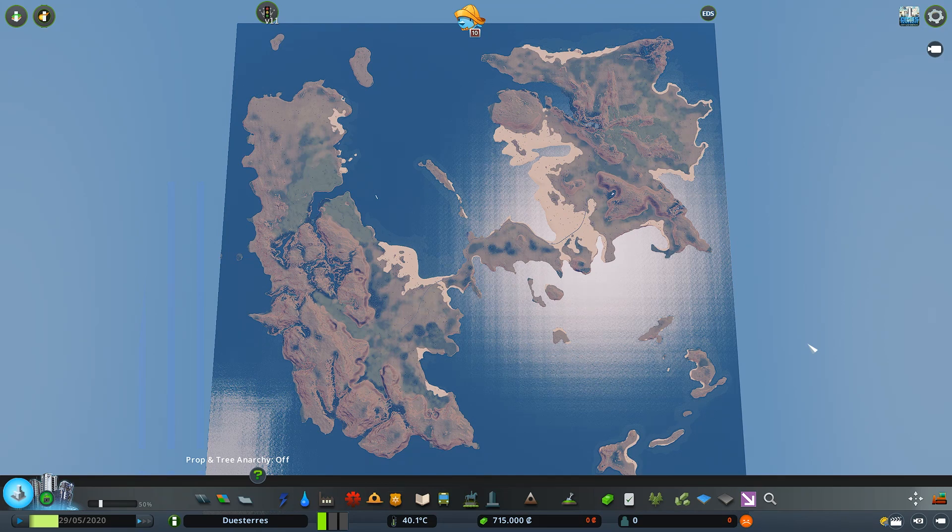Este es el mapa en el que vamos a trabajar, elaborado con mucho cariño, donde se aprecia una gran isla conectada únicamente por una pequeña franja. Precisamente en esta franja se establecerá una zona franca y fronteriza que será territorio neutral. Las masas de tierras están equilibradas. La ambientación está inspirada en el Mediterráneo oriental, como las islas griegas, Chipre, Malta, etc. Es una isla relativamente seca, con pocas masas forestales, algunas fuentes de agua dulce, y sus materias primas principales son los minerales y el petróleo.